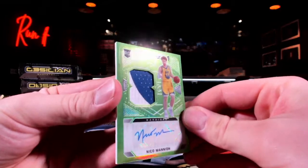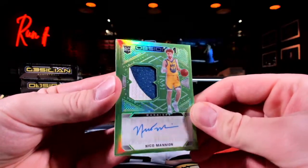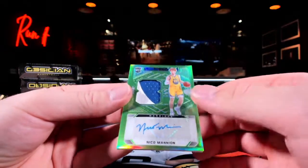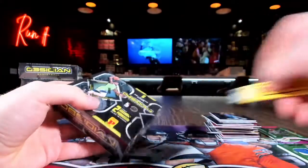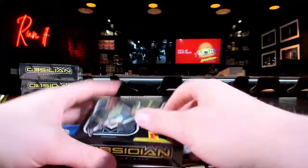We'll start off with these back ones here. Reggie Perry and a Thaddeus Young. Then we got Russell Westbrook. Jalen Smith — little rookie guy. Eric Gordon. And our rookie patch auto is gonna be Nico Mannion. Who's got the Warriors? Kirby — take it down, dude. That's a beast. Oh my god, I love the way that looks, and they put a nice little patch up in there. Nico. So Obsidian T-Mall is pretty good — like, we should do the other half case.